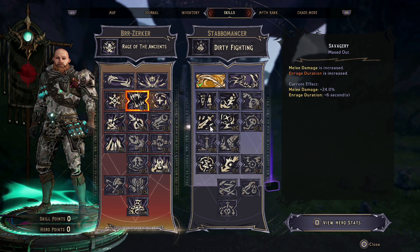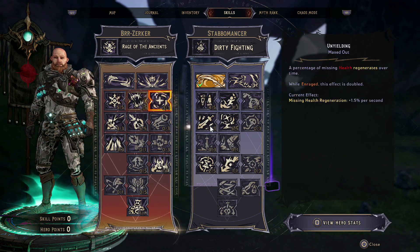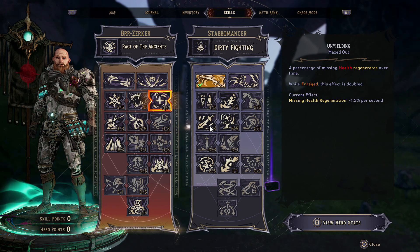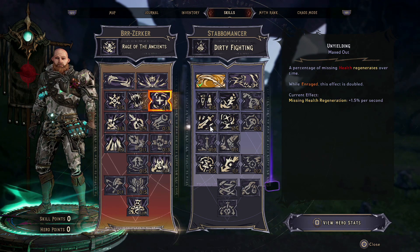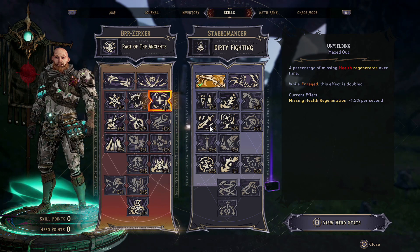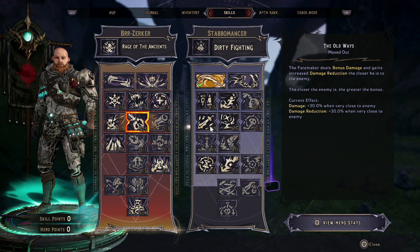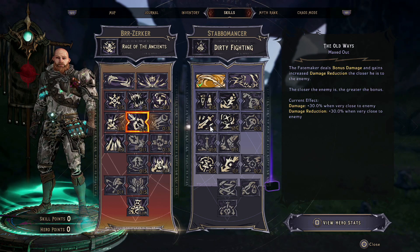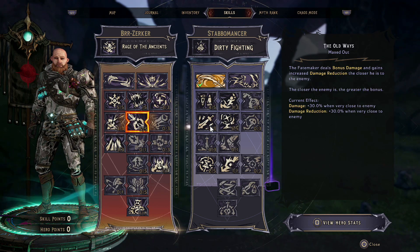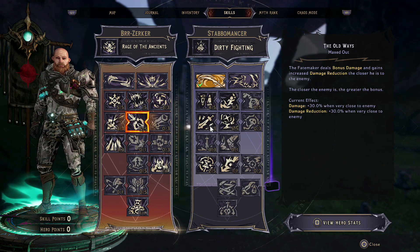We're then going to put 5 points into melee damage because we are going to be using melee quite a lot, and then we're going to put 3 points into Unyielding, which gives us a little bit of health regeneration. We don't have a lot of health regen in this build so this is nice. Then we're going to put 5 points into The Old Ways — this gives us 30% bonus damage when very close to an enemy and 30% damage reduction. We are going to be meleeing people and getting up close and personal.